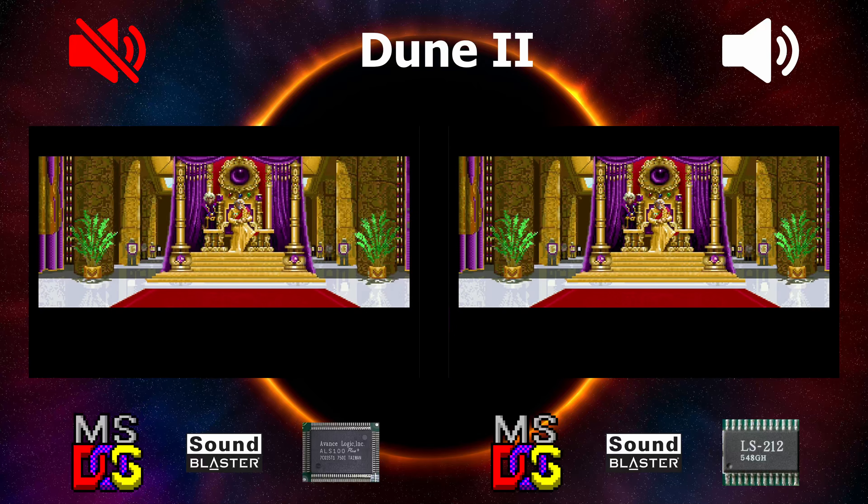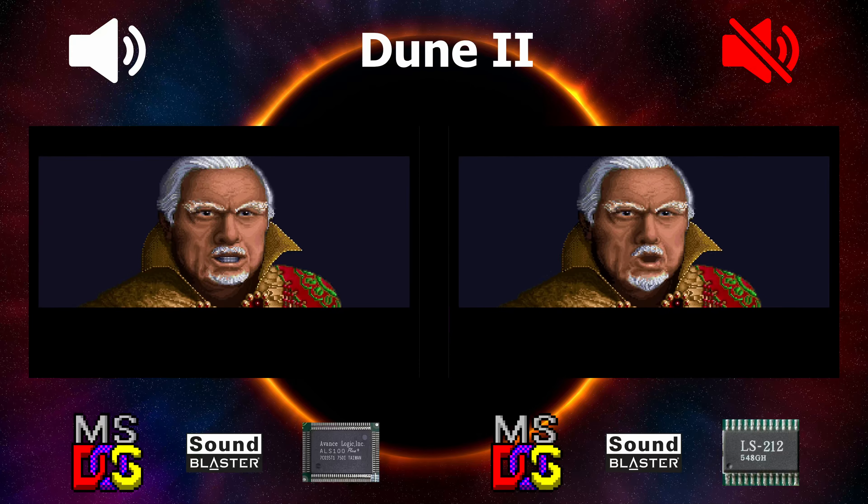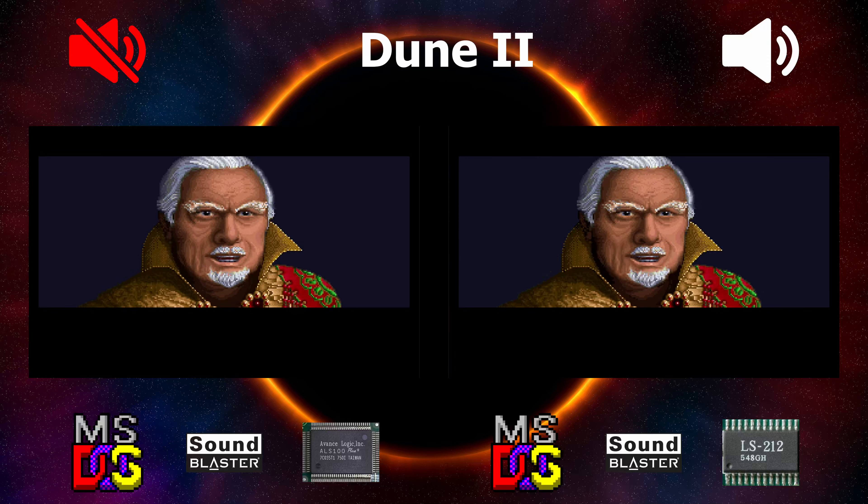The Emperor has proposed a challenge to each of the houses. The house that produces the most Spice will control Doom. There are no set territories and no rules of engagement.